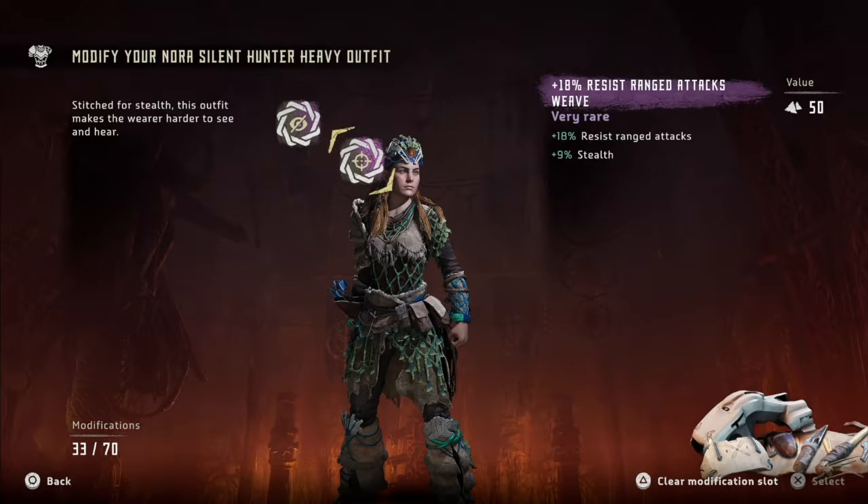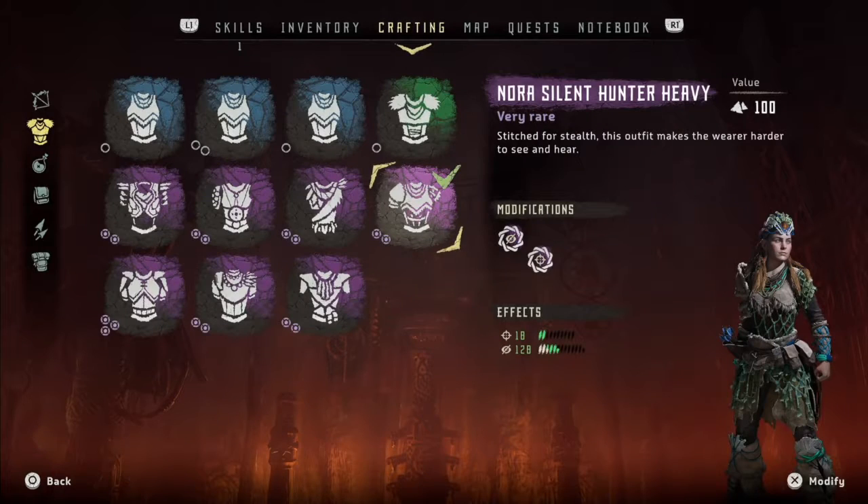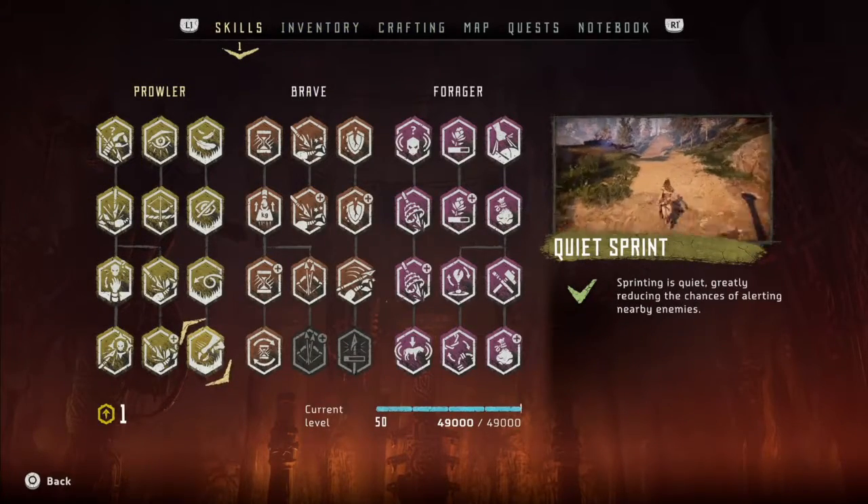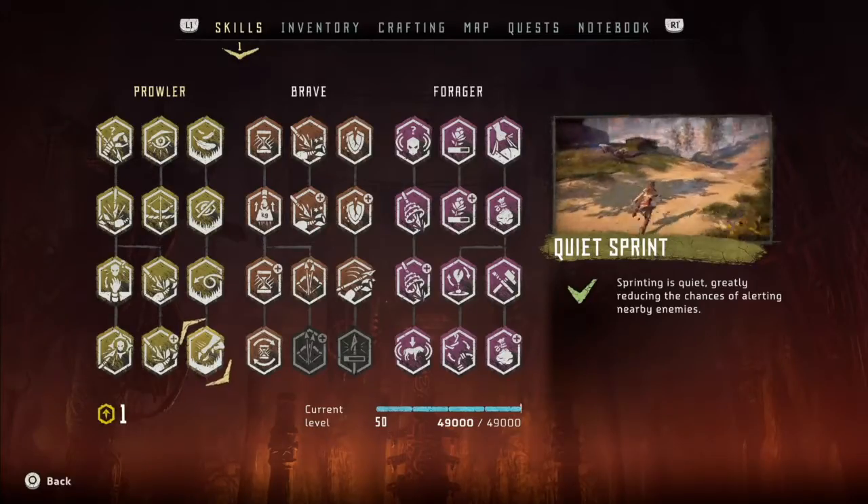Preparation is the key for this one. As far as my loadout is concerned, I have the Nora Silent Hunter heavy suit equipped with modifications that increase stealth. I also have the Quiet Sprint ability unlocked, which allows me to run past enemies without being noticed.